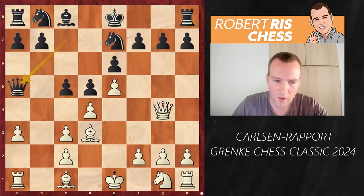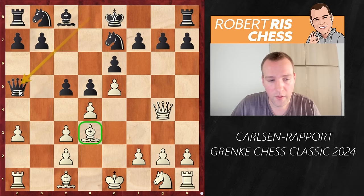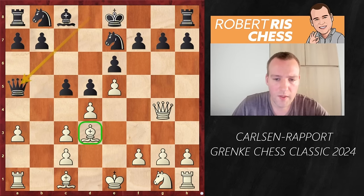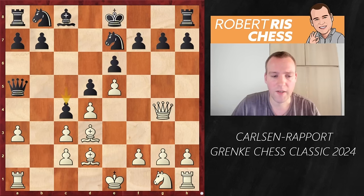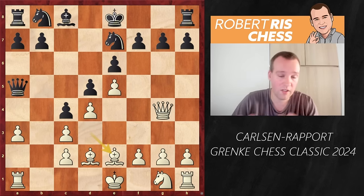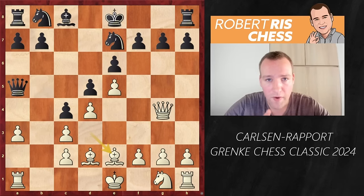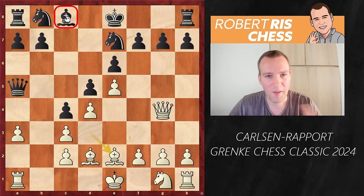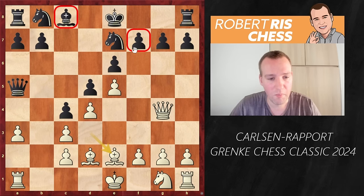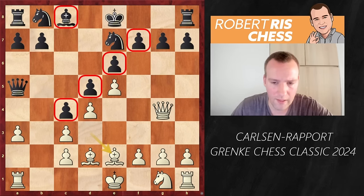So Rapport goes for the move Qa5. It may look strange to provoke the bishop coming to d3 while the queen could have gone to a5 in one move. But the idea is that after Bd2 — as the pawn on c3 needs protection — there is c4 hitting the bishop on d3 with tempo. Now the bishop goes back to e2. We have this kind of closed structure in the French.